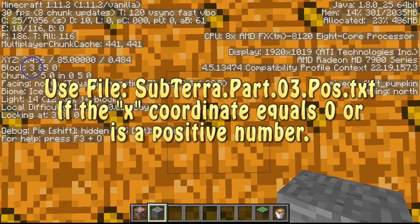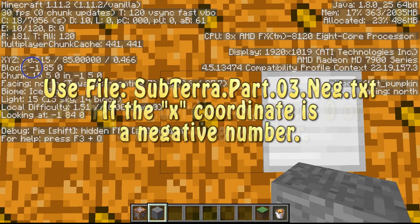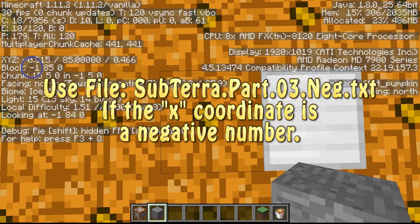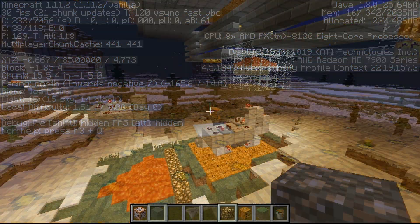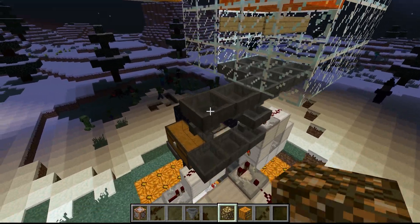Because my x-axis is 0 or a positive number, I need to use subterra part 3 positive. If my center door line were where I now have a negative number on the x-axis, I would need to use subterra part 3 negative. That's as hard as it gets. If you do it the other way, golems will be spawning in the doors.